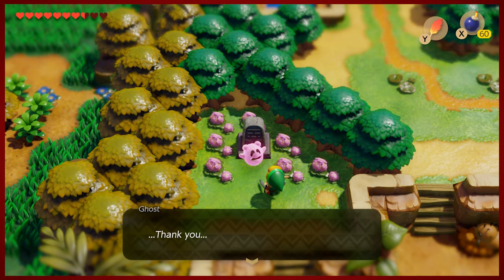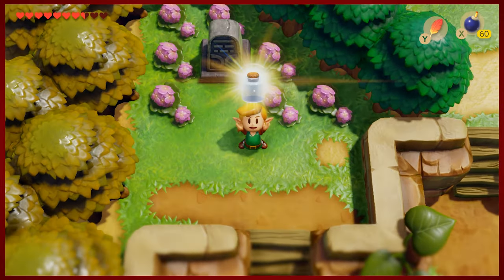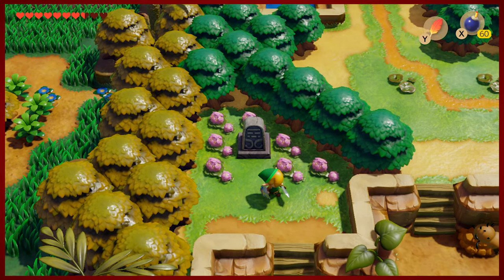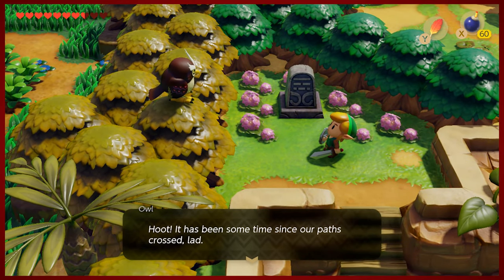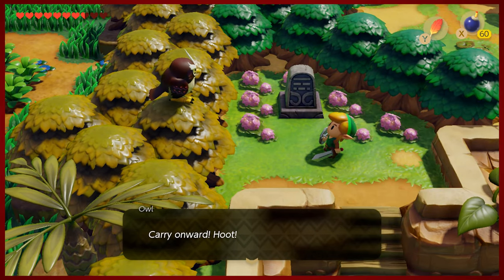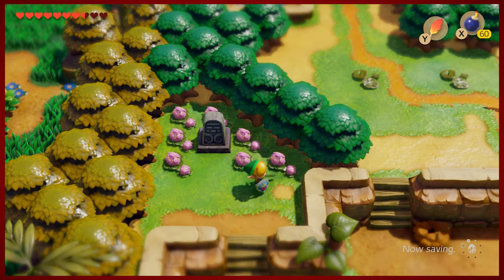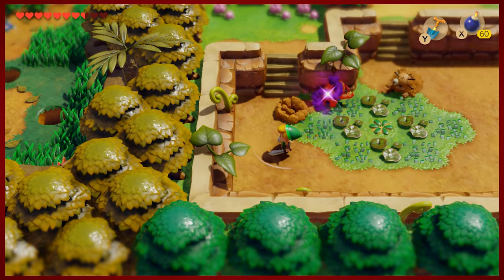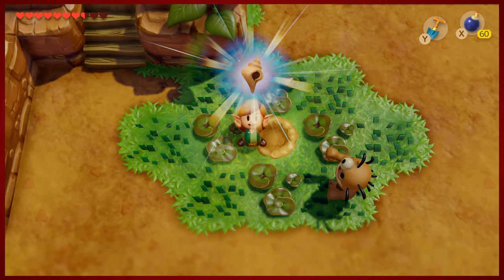Here is the final resting place of our ghastly friend. Oh look at that — turn that frown upside down. In return for helping them along, we get another reward: the fairy bottle. This is the first one, and not the only one we're going to get. It's like the other variants of bottles — you can put stuff in it. We're also going to get our hands dirty and take care of the walking dead here — more the crawling dead. We get another secret seashell, and that's all we're going to do in there.